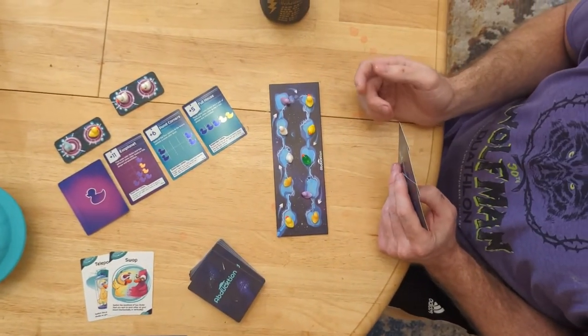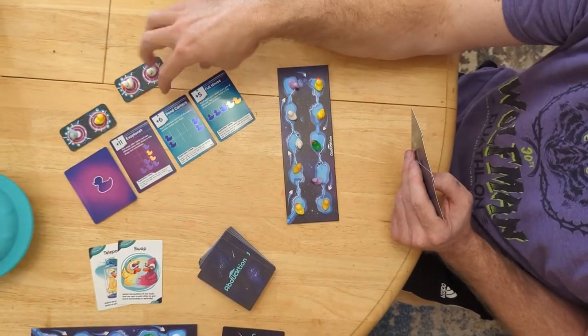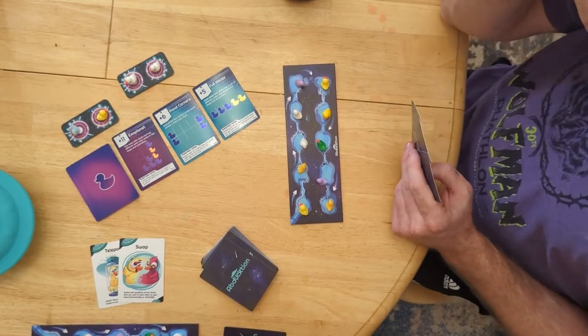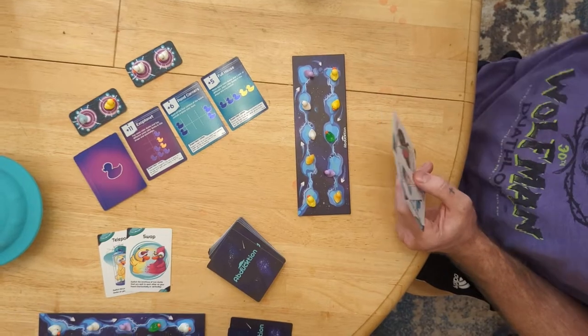So you can see with the expansion pack, this exoplanet card is worth the pond corners and soul house combined. So if you can get that, it's really worth it. Even if you have to burn a turn to get the expansion pack cards, it's often going to be worth it.